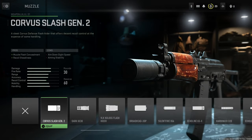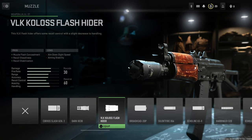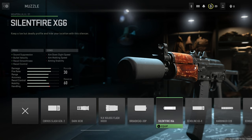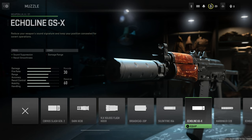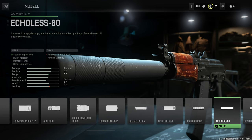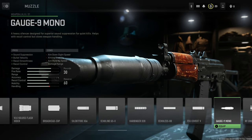Muzzle options are the following: Corvus Slash Gen 2, Dark KX30, VLK Coloss Flash Hider, the Broadhead 3DP, Silent Fire XG6, the Echoline GSX, the Harbinger D20, the Echoless 80, the FSS Covert 5, and the Gauge 9 Mono.